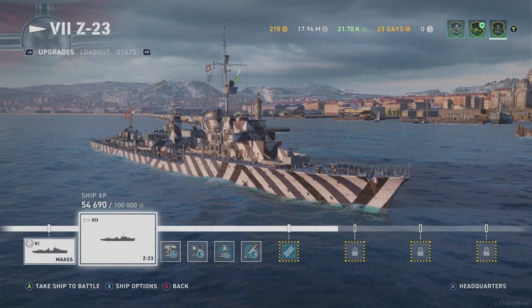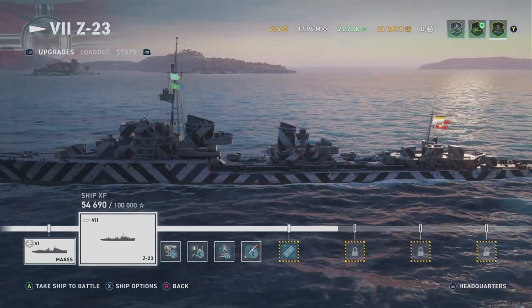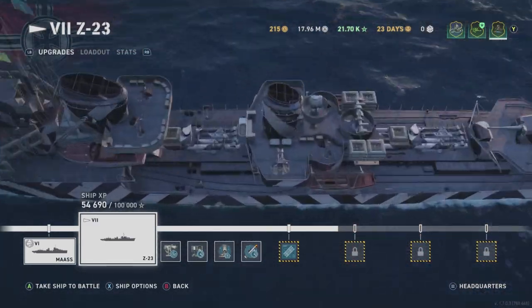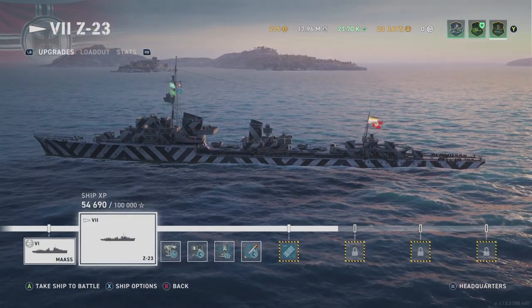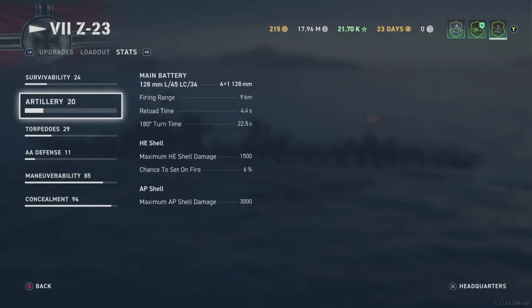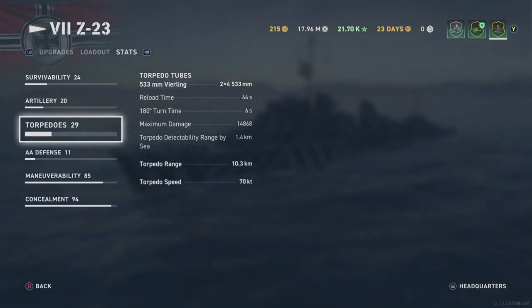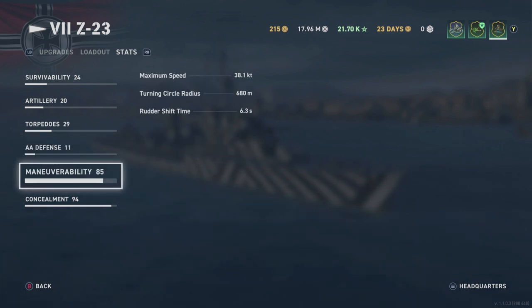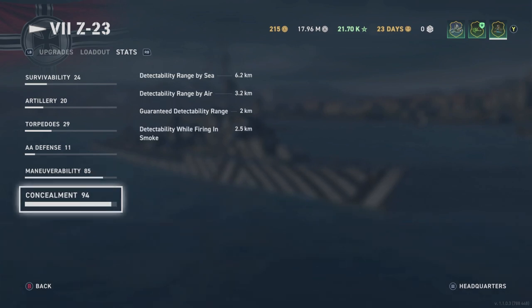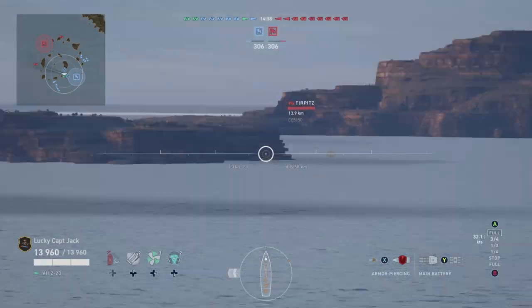Hey hey, Lucky Captain Jack again, bringing you a first look at the Z23. Z23 is the German Tier 7 destroyer. We're going to be showing you what it's capable of in the right hands. It's only got four guns, 128 millimeter, but with a 4.4 second reload you can do good damage. The torpedoes are two quad launchers with a 64 second reload and decent range. Maximum speed is 38 knots, and detection range is really small — 6.2 by sea, 3.2 by air.